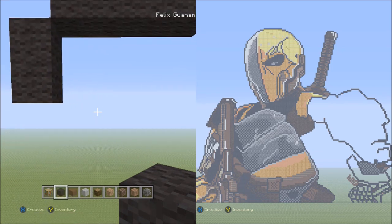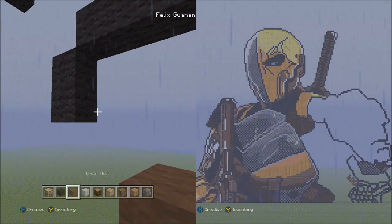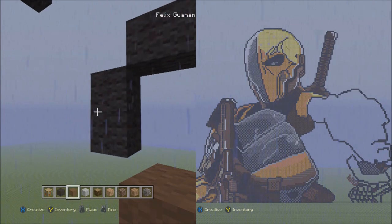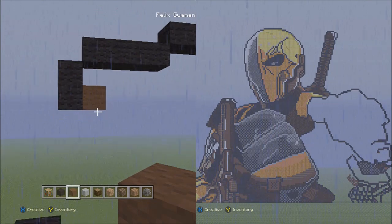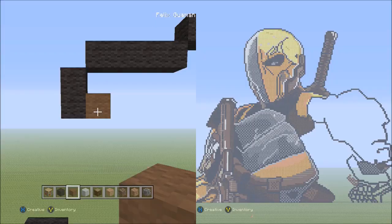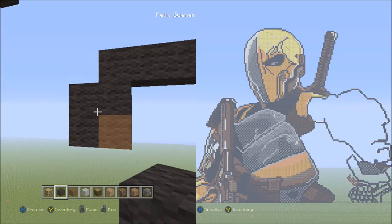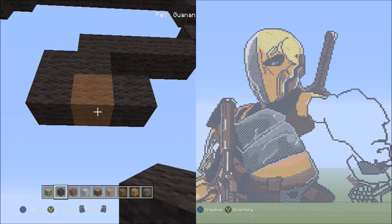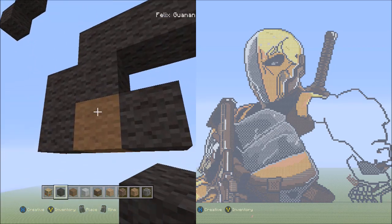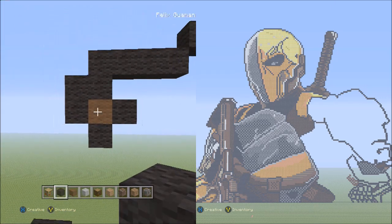Switch to the brown wool. Place one brown wool on the right side of the bottom block of these two black wools — on the bottom right, so it looks like this. Switch to the black wool and place one black wool on top of the brown wool. Then place one brown wool on the right side, one black wool on top of that brown wool, one black wool on top of the right wool, and one black wool underneath the brown wool — so it looks like this.